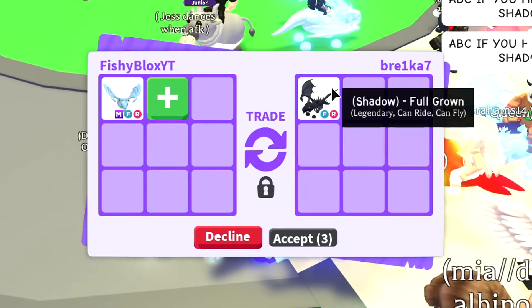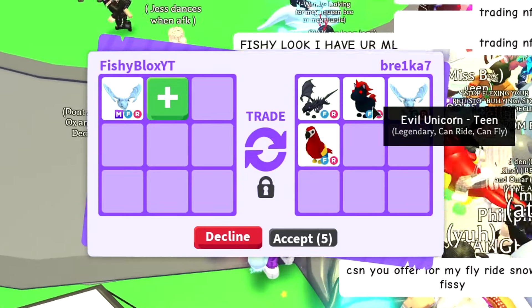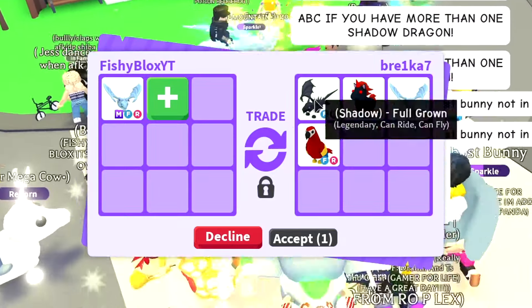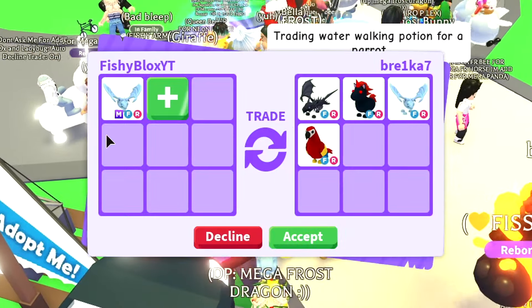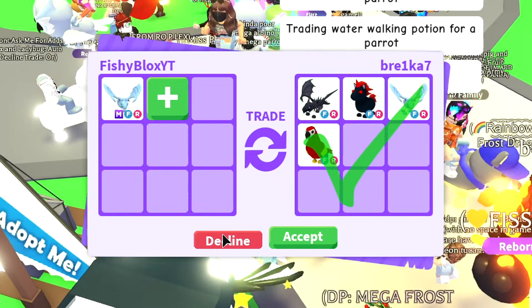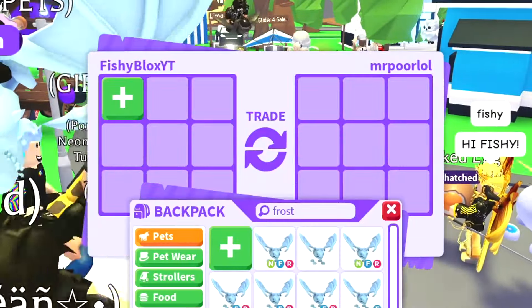We have breakup one offering a shadow dragon, a frost dragon, an evil unicorn, and a parrot — basically all the rarest pets in Adopt Me. But they're only in regular form, and this is a mega neon form, so this is still not enough. I have to decline.